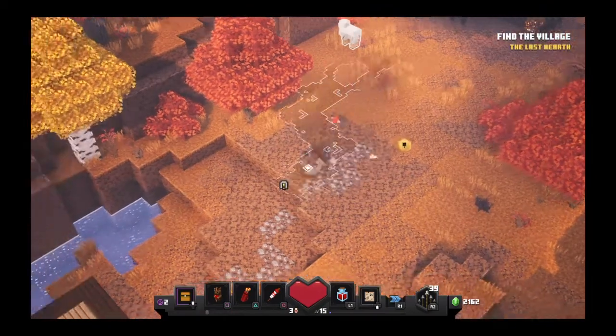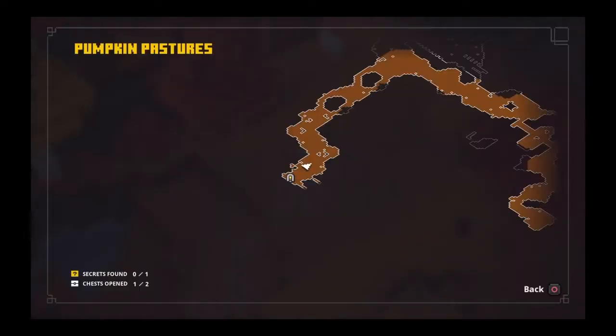Alright everybody, I'm in Pumpkin Pastures and finally it has pulled up the secret area. I don't have a cursor so just look to the top right — that's that big building area. When I looked this up originally, it said that all the secret dungeon areas that you have to find and unlock before you can play them are random — they don't always load in with every map.